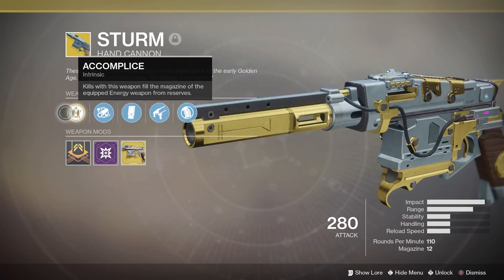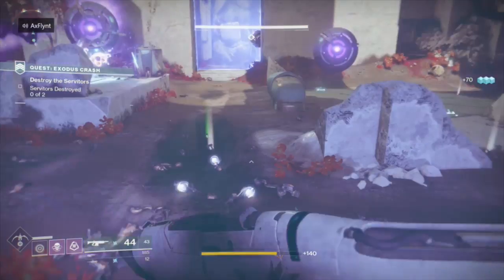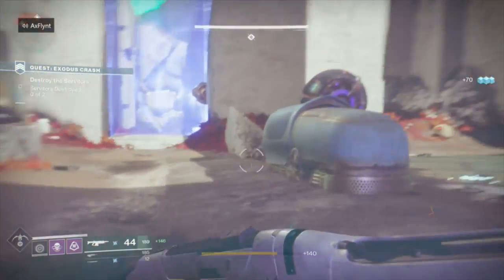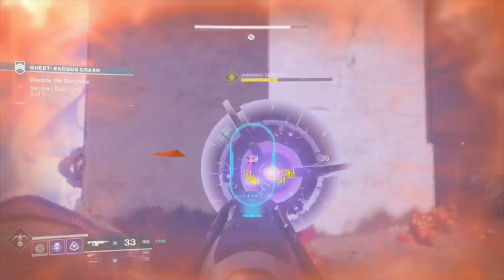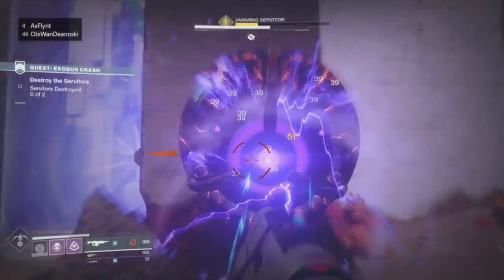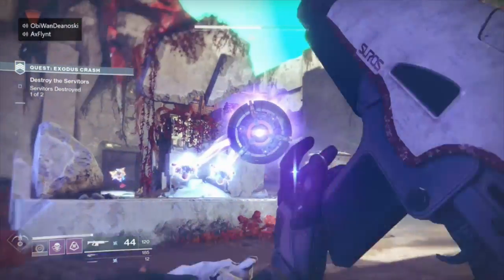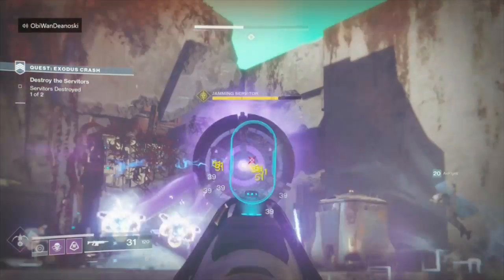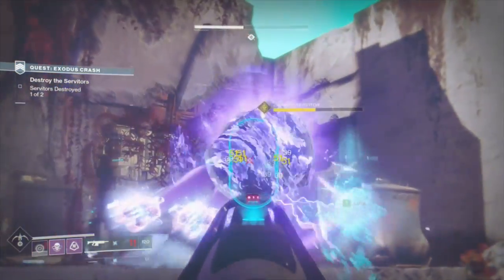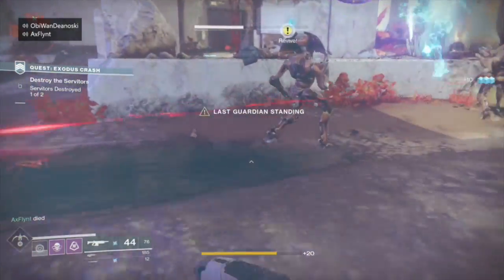It's a pretty awesome weapon especially for strikes and nightfalls. Just a caveat — you won't be able to get Sturm if you haven't finished the campaign and if you haven't started the exotic quest on Nessus. Once you have this quest, you're gonna be asked to get 10 multi-kills of fallen enemies without reloading, and to defeat 10 powerful fallen enemies with drain. Three kills in a row without reloading is considered a multi-kill, and killing any yellow fallen enemies are considered powerful — so those are the enemies you should be aiming for.